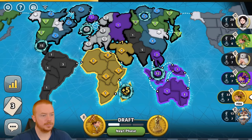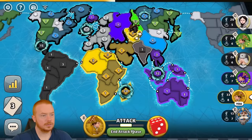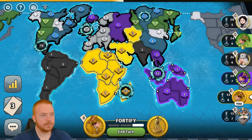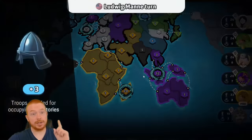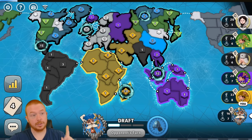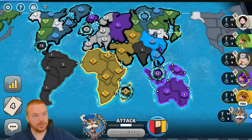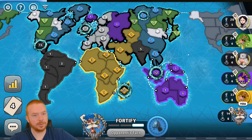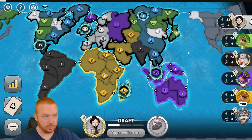I'm not going to do anything — I'm going to wait. I back off. I have a big trade on four now. Here is the key: if white, green, or purple don't trade on four, or even if they do, blue is going to have four cards. That is so good.